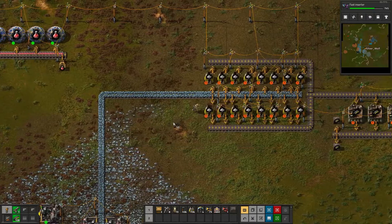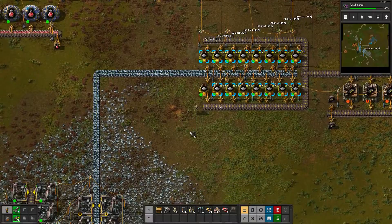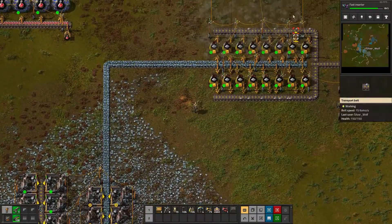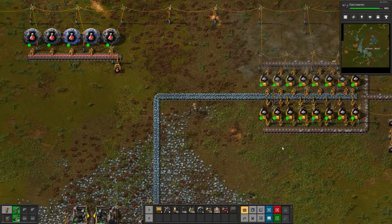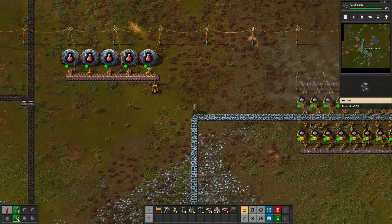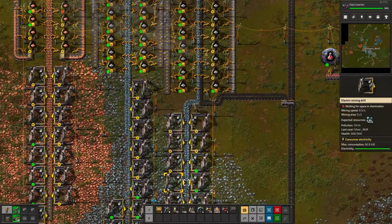And we're out of coal over here as well. This is why we add coal to the line. What I'd normally do is put coal around the outside and then use long inserters to put them in. But I can't quite do that yet due to power requirements. But once we get up to steel, we'll be able to do that.